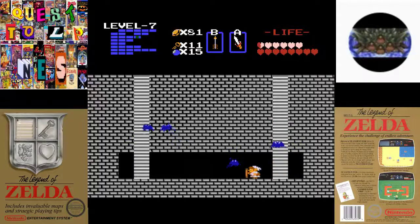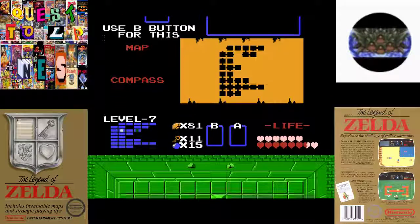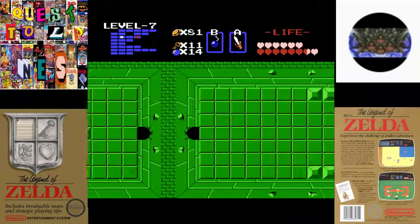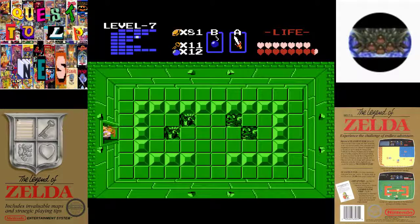We'll just follow this path and we're almost there. Hopefully we can take down this boss — he's pretty tough. We need to bomb to get to the room that he's in. Oh no, another Aquamentis. And he's dead. Yeah, that guy's basically the same as the one in level one — he may take a few more hits, but there we go. We have finished level seven.